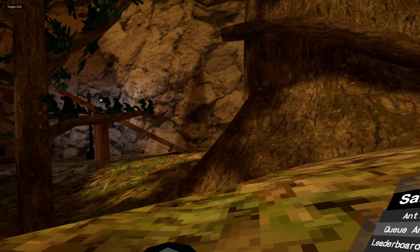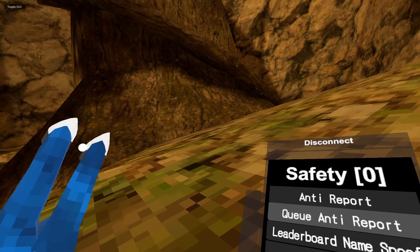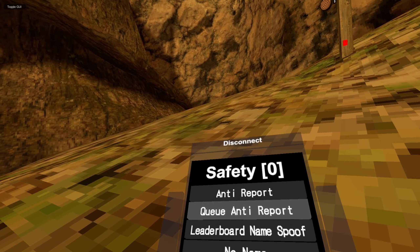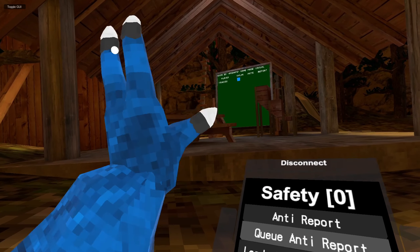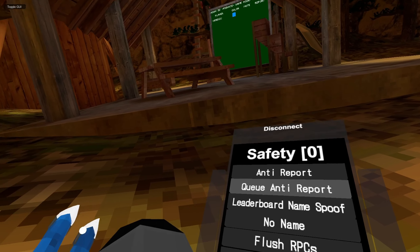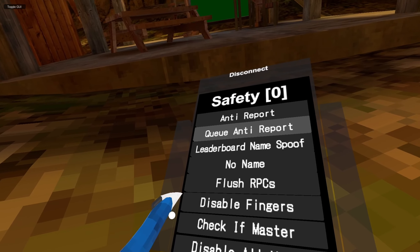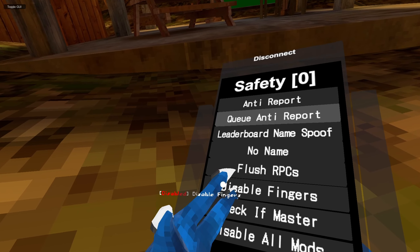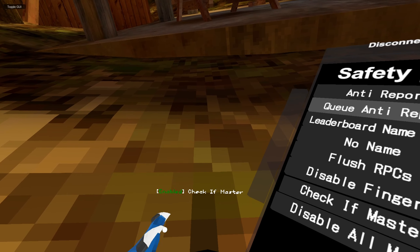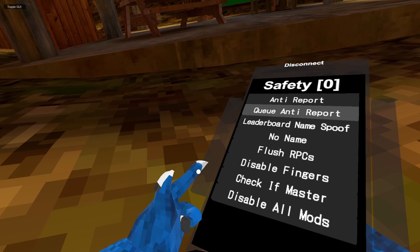We have Safety Mods. Most of these mods are undetected. Anti-Report: it's just an anti-report. Cue Anti-Report: it queues anti-reports. We have Leaderboard Name Spoof, so it just changes your name. We have No Name, which means you won't have a name. Flush RPCs: basically all the notifications and reports get flushed away. Disable Fingers: your fingers won't work anymore. Check if Master: it checks if you are the master of a server — it will tell you. Disable All Mods: disables all the mods.